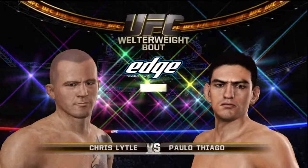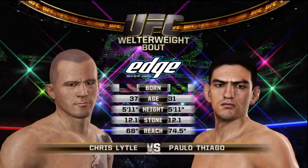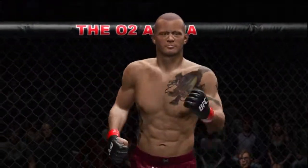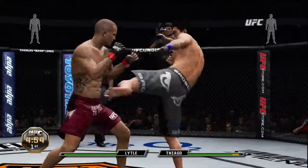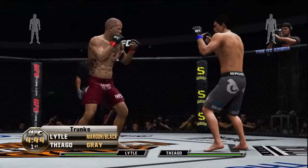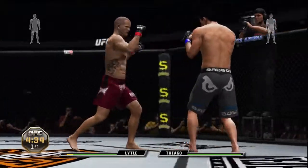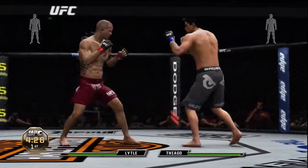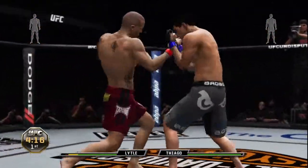Our tale of the tape is brought to you by Edge Shape Gel. Get your edge. Are you ready to fight? Paulo Tiago, Chris Lytle, and we are underway. Joe is mixing up his strikes very well. There's a bit of a cut here on Lytle. Fast hands, good battle inside. He shoots in — nice sprawl, good takedown defense.